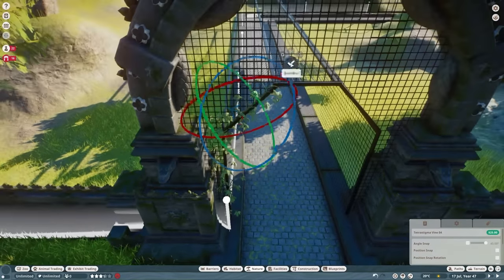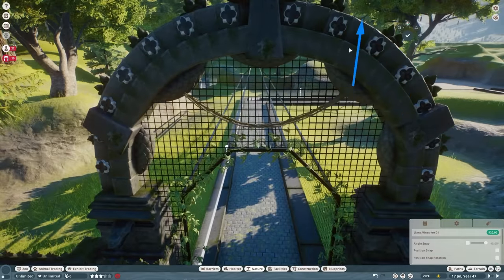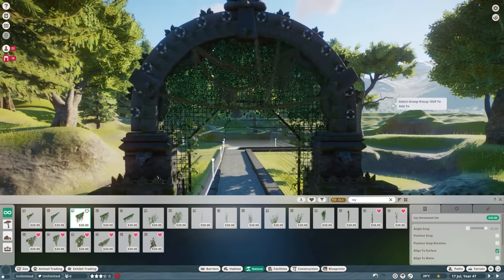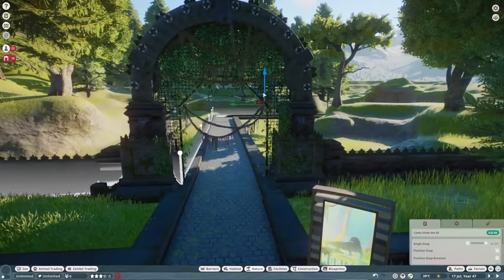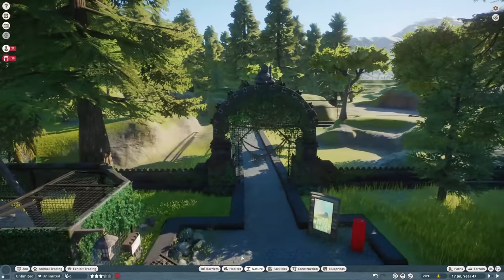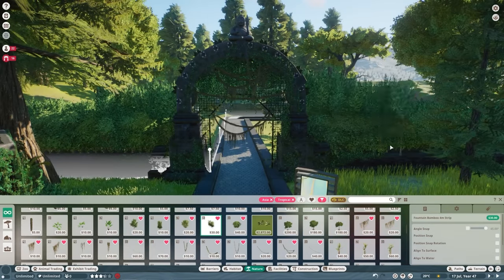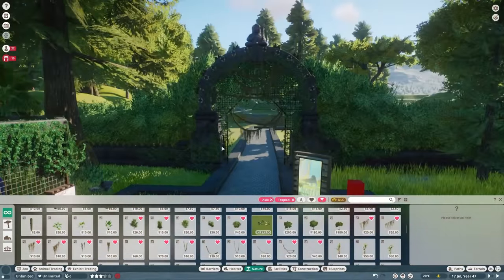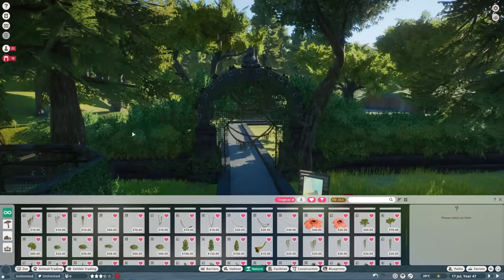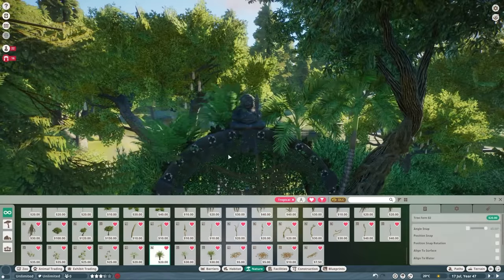Just setting up the exhibit, making sure the gibbons couldn't escape. They can't climb up the mesh, which I found very surprising and a little disappointing. What I would have liked is if they could climb the mesh and I could put a boundary at the top so they can't climb over, but they could hang above where guests are. So it's not to be. Since it's a tropical zoo, we need ivy and things hanging off absolutely everywhere. I was a little sad to cover the archway — I was quite proud of it — but we do use it again in a little bit.